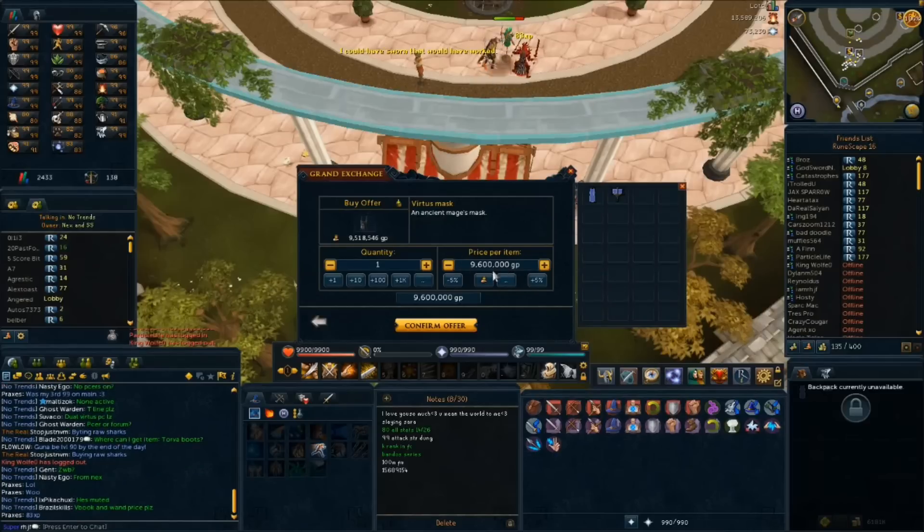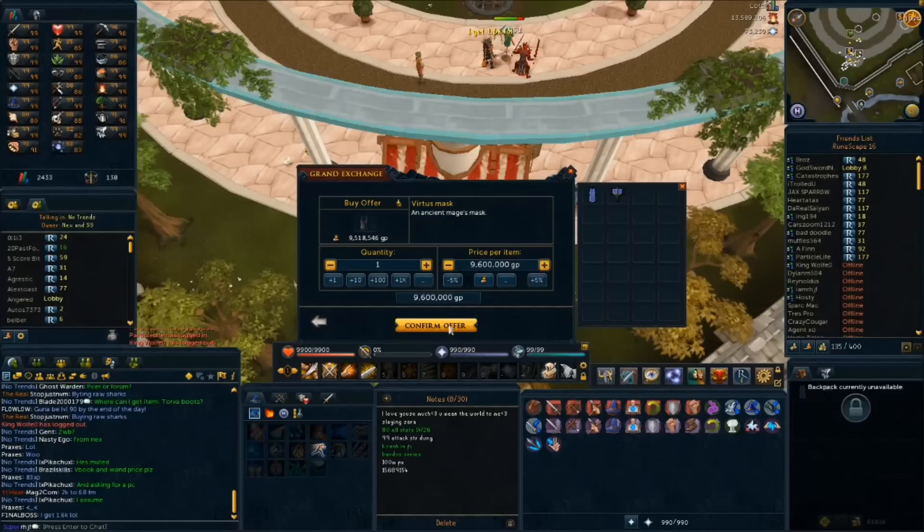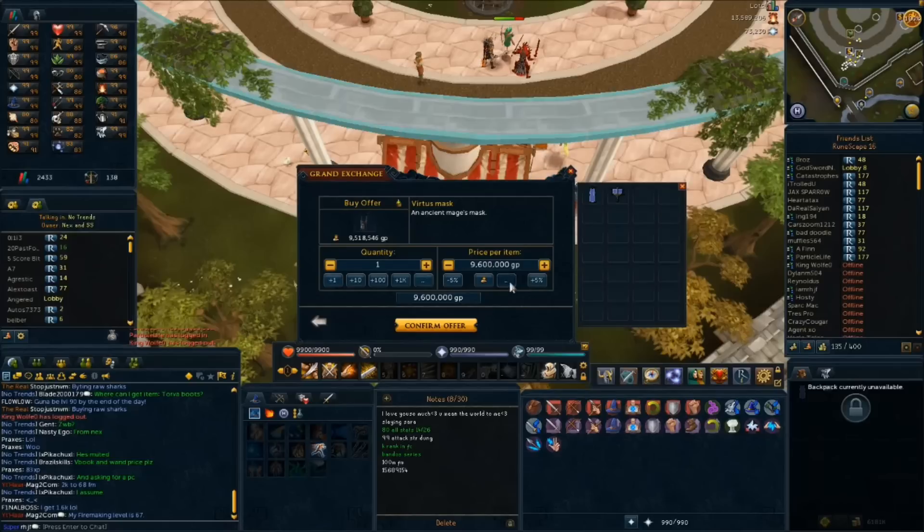There's no real exact way unless someone posts in the chat — which I have loaded up — the exact number for which they sold theirs for. There's no exact number you can buy or sell one of these items for. So say you put it in for 9.6 mil and it buys — the margin is still under 10 — so now take your item and pretend you're selling it.